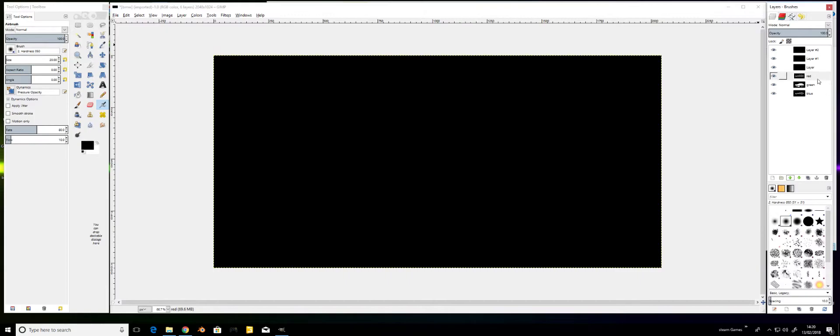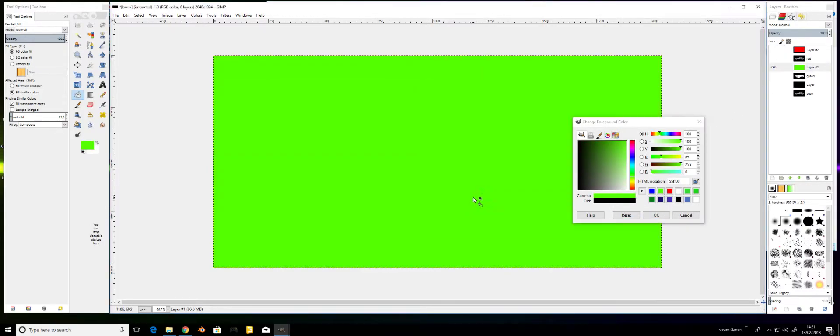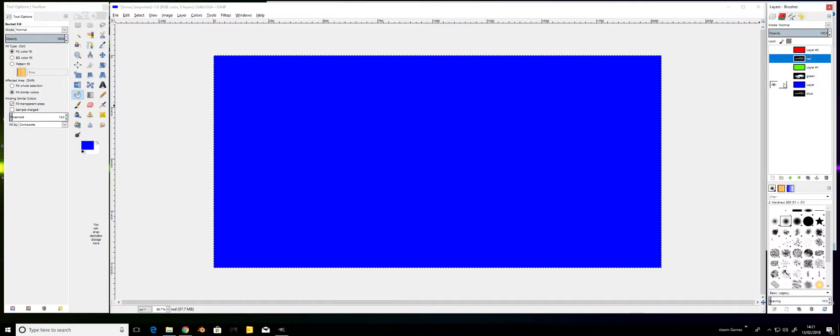Move that one up, that one up, that one up, that one up, that one up - so now we're in the right place in the correct area. Take the eyes off so we're only concentrating on one. Select the colour from this area here - I've got red. You can use the same numbers to get the same colour if you wish, or just pause it and copy the numbers. Click on that red, select the green, make sure it's eyed - select green colour and paint. Select the blue, select the eye, select blue and paint.